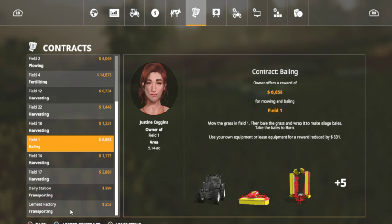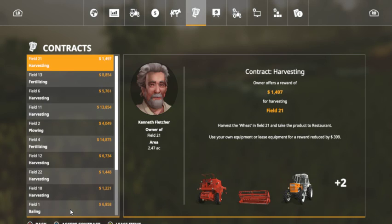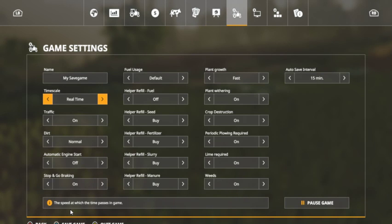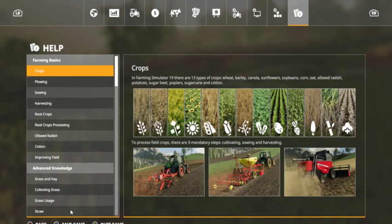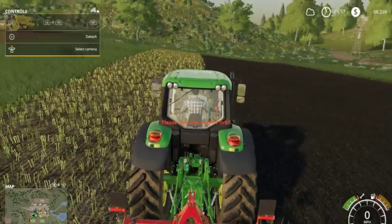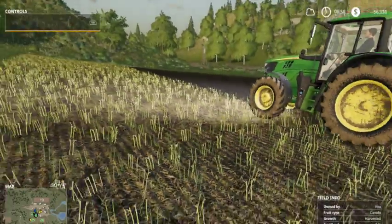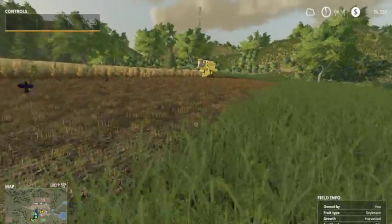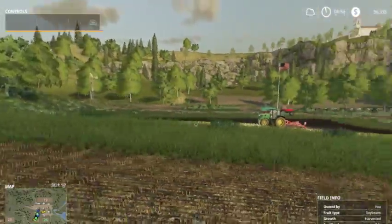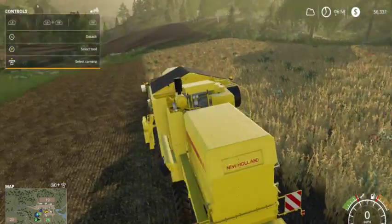There's a mission for $6,900 — bale grass — but it says use your own equipment or lease it, and I don't have any of that equipment so I cannot do any of these. I'm using the Xbox controller. I want to get a silo but they're crazy expensive; I might have to sell something or do some of those missions to afford one.